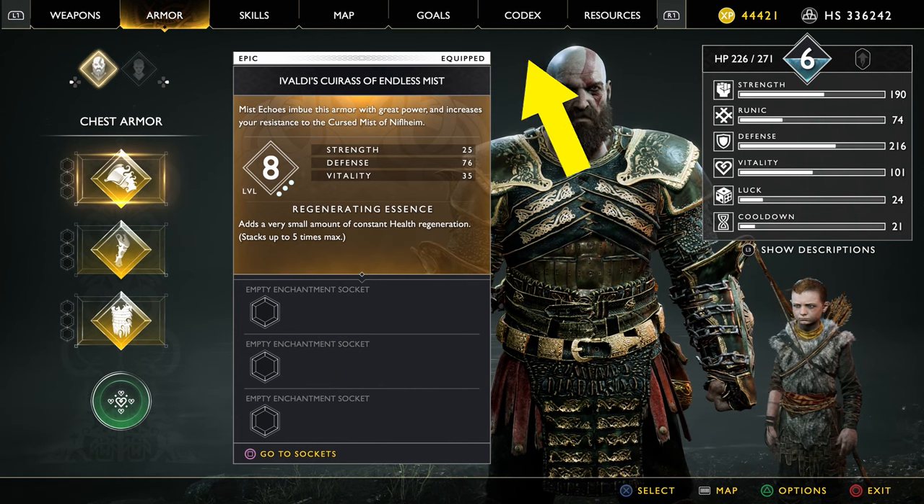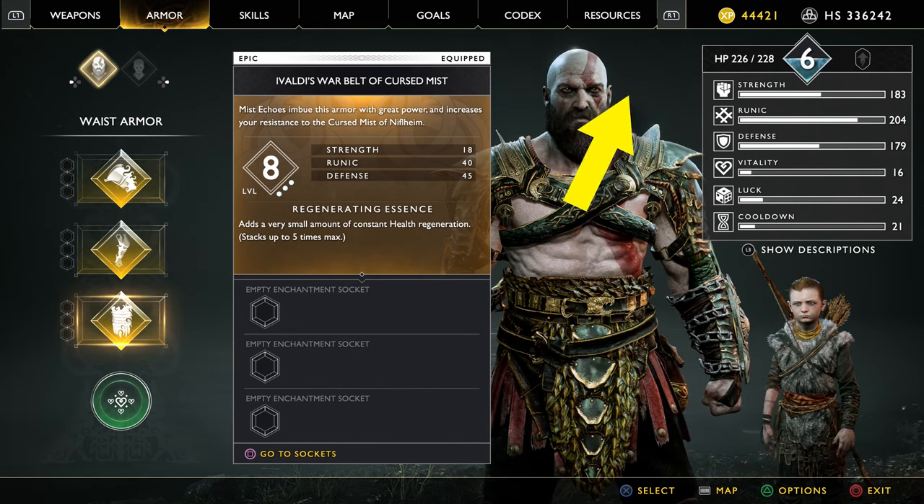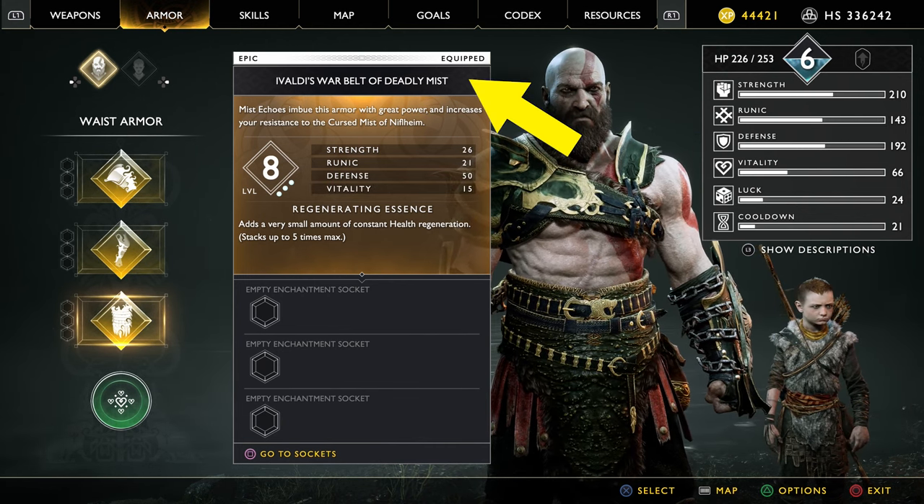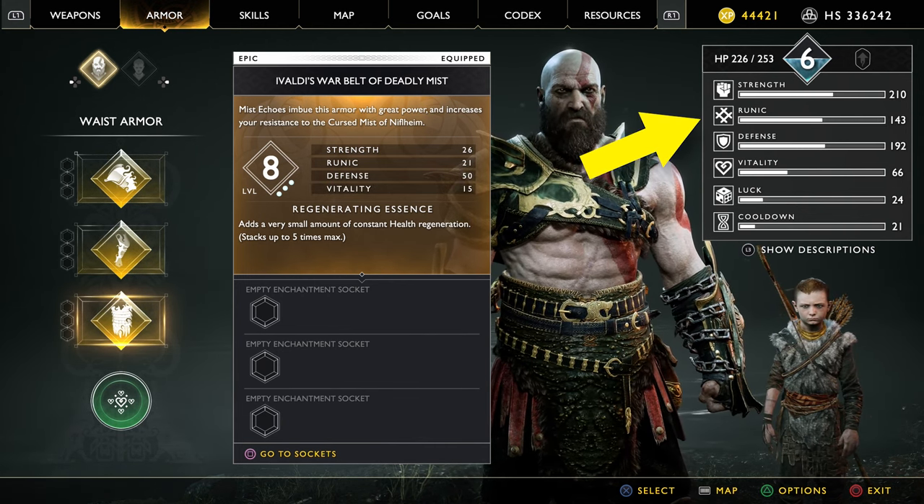Ivaldi's Endless Mist favors Strength and Defense, Ivaldi's Cursed Mist favors Runic, and Ivaldi's Deadly Mist balances Strength, Runic, and Defense.